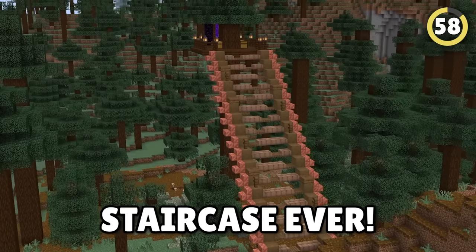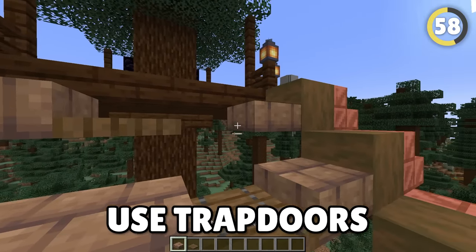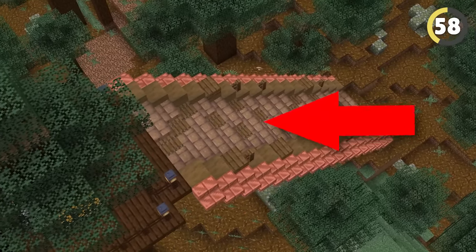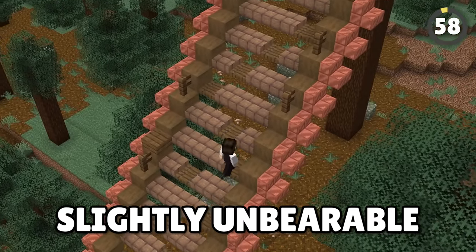If you ever want to make a natural-looking staircase, use trapdoors and slabs. This lets the staircase blend into the natural environment surrounding it — though it does make the staircase slightly unbearable to climb.